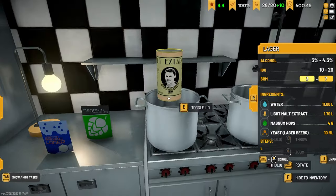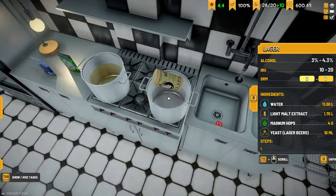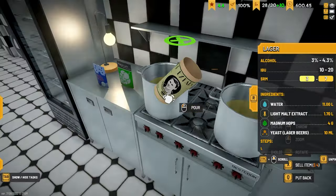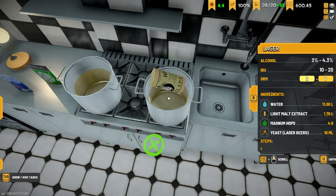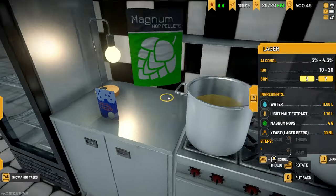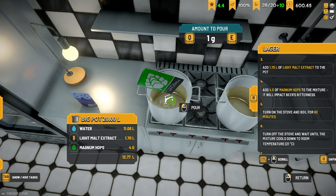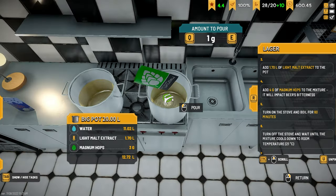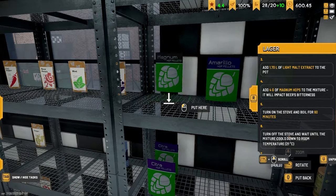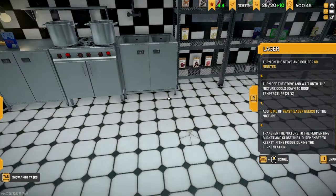Alright, light malts - we'll just add one of each, need to grab the other one off the shelf. Two lots of about 100ml, so 1.7. Magnum hops, four grams - make sure we don't add four straight away if we're not meant to. Alright, they can boil for an hour. I'll add the yeast at the end.